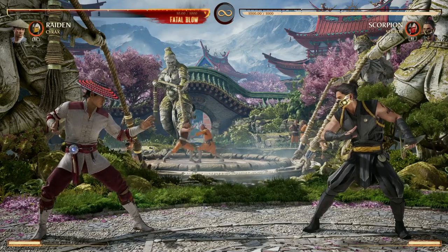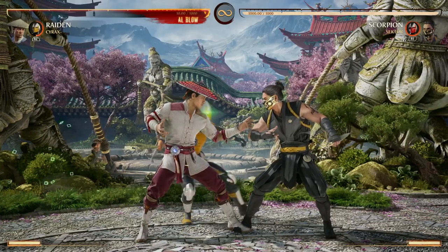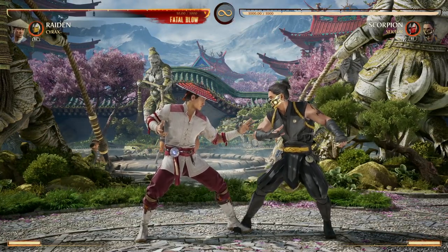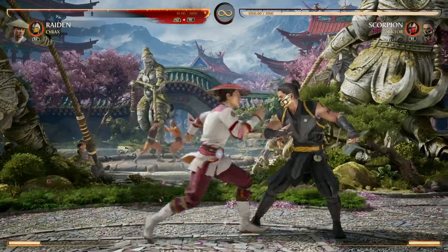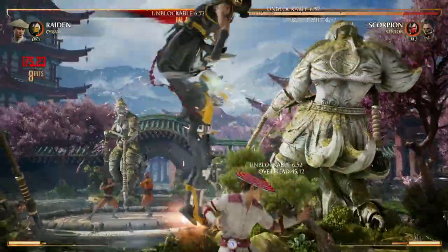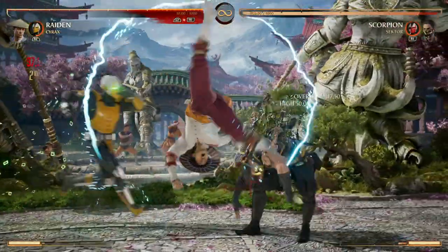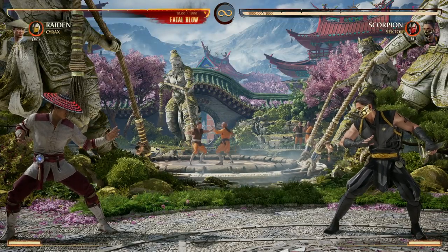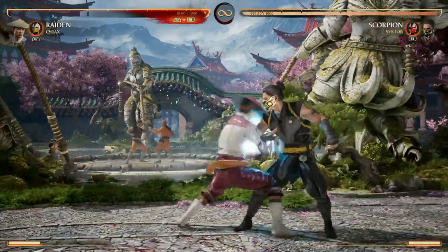Cyrax is so much fun as a cameo and he's got some great moves, including a standard cameo move — the helicopter. The first tip is that the helicopter does not hit grounded opponents; if you're in their face, it's not going to hit. You've got to put them in the air first, but it does allow for air combo extension. Keep in mind if you hold the cameo button, the helicopter move will actually travel forward and hit your opponent, and you can do that in a combo as well.